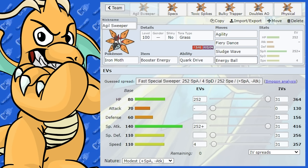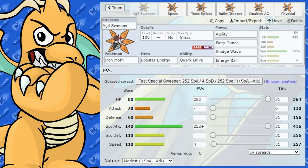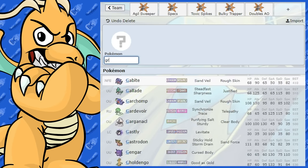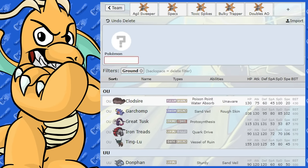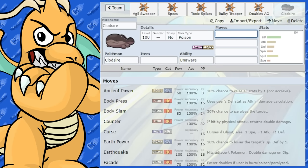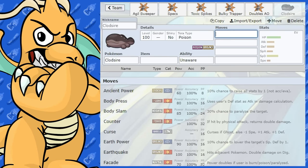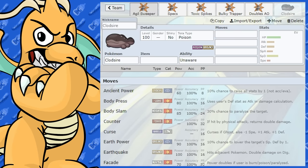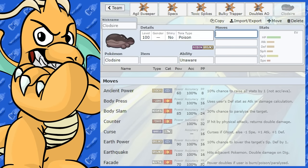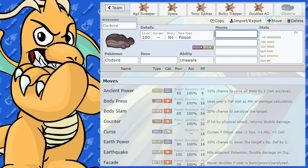Unfortunately, unlike Volcarona, Iron Moth doesn't get Quiver Dance, so it relies on Booster Energy to boost its Special Attack. Its typing is okay but not super amazing — that 4x weakness to Ground is its biggest threat. As for counters, Clodsire completely and utterly shuts Iron Moth down, especially if it has Unaware. Clodsire resists a lot of its moves, and Energy Ball is going to do laughable damage to it. Clodsire is the best counter for Iron Moth — just use a weak Ground-type move and Iron Moth is wrecked. If it goes into Tera Grass, Clodsire is a Poison-type, so it's got plenty of Poison-type moves to respond with.